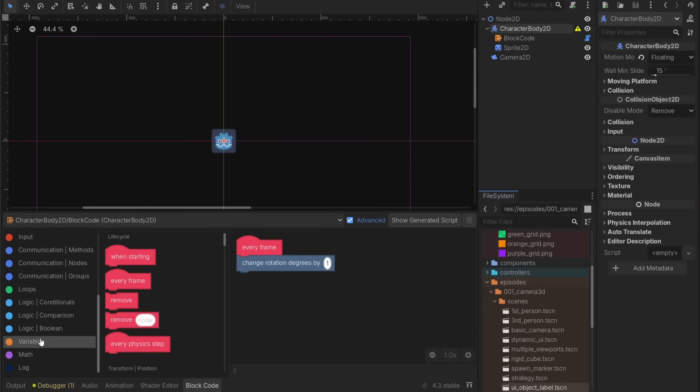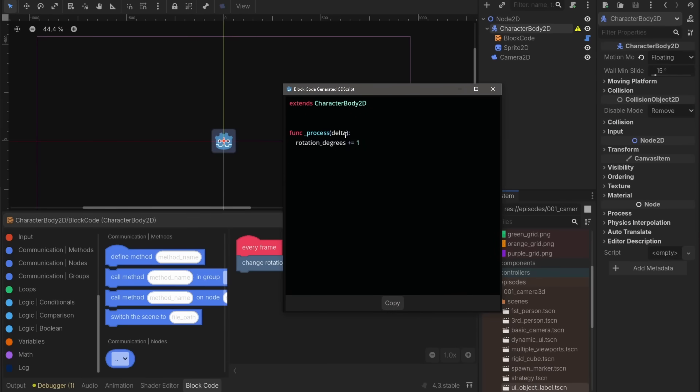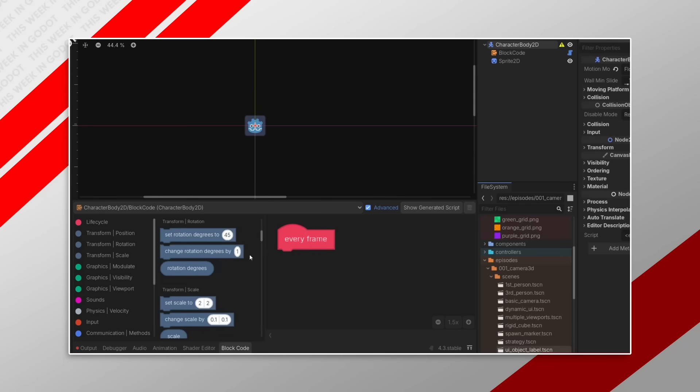If you dig more into Block Code, you'll notice there are a lot of things you can add: loops, custom variables, and your own functions. And when you're done, you can actually see the script by using the Show Generated Script option — that brings up a window showing your basic GDScript. Now, is this a full-on visual coder like Unreal has? No, but it does a really good job of simplifying these processes so that people who have no idea what functions or scripting are can look at these basic blocks, learn them, and do some pretty cool stuff.